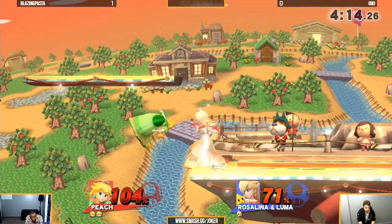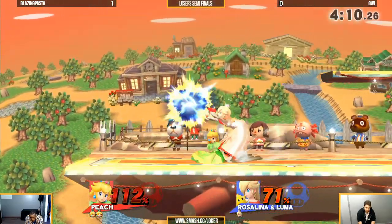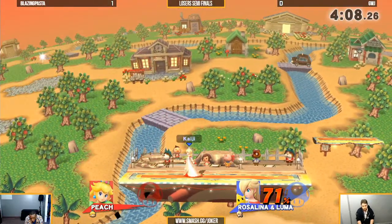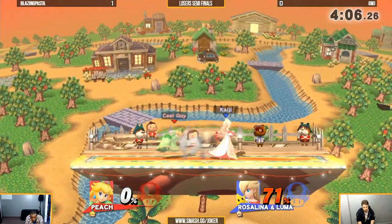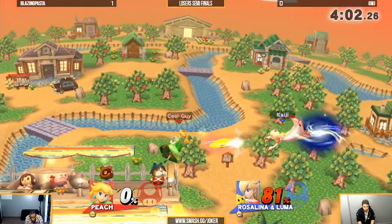You saw GWJ using his side-B actually there to get back to ledge. He wanted to be lower and snap to ledge there — thought the range would have been longer.